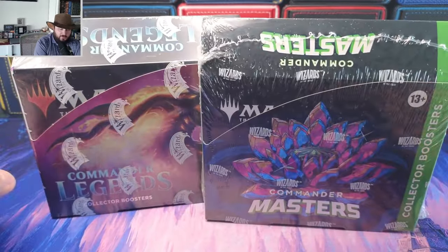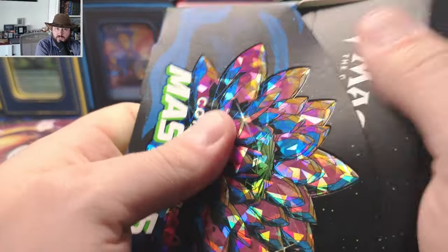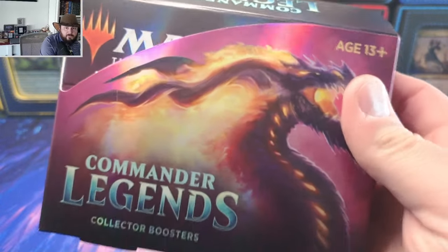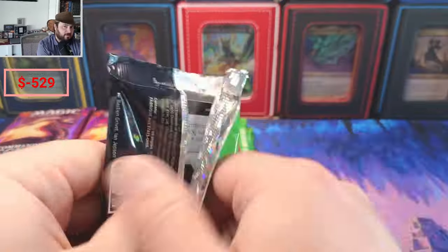We're going to do one pack, then four packs — one, four, one, four. We're going after the Jeweled Lotus textured and the Jeweled Lotus borderless from Commander Legends, because you can't get the borderless original art in Commander Masters. This box ran me about 350 bones, and the collector packs from Commander Masters ran me 179, so overall we're at 520. We've got to break even at 520 to win the Jeweled Lotus game. I don't think we'll end on the collector packs like we usually do.